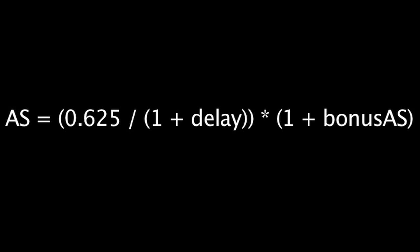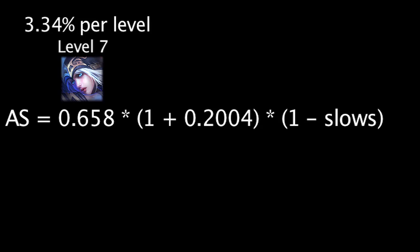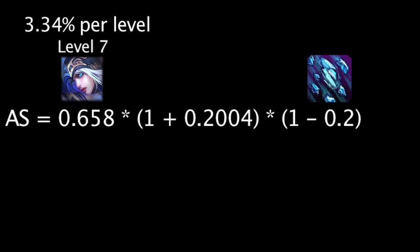However, we still need to take attack speed slows into account. The value is multiplied by 1 minus any attack speed slows in effect. Unlike attack speed bonuses, attack speed slows stack multiplicatively. For example, if Ashe from our previous example, who is level 7 and has 20.04% bonus attack speed, is hit by Neva's Glacial Storm, which is a 20% attack speed slow, her bonus attack speed will not be reduced to 0.04%. Since attack speed slows stack multiplicatively rather than additively, the 20% attack speed slow will be applied with the 20.04% attack speed bonus.